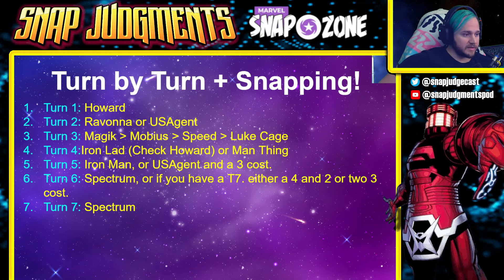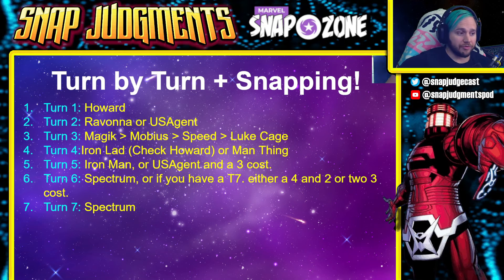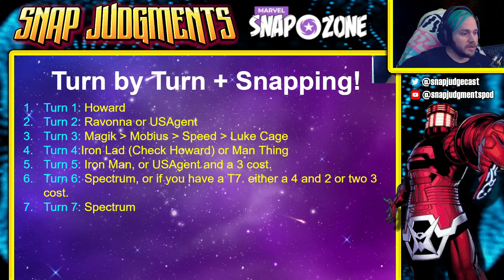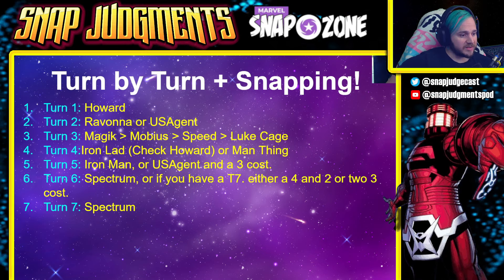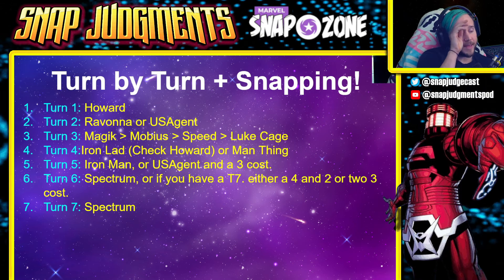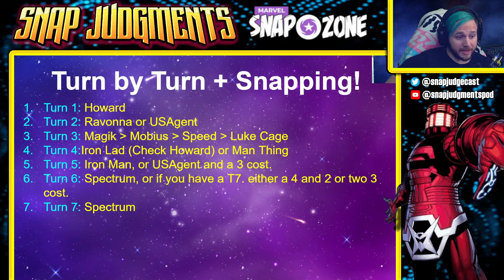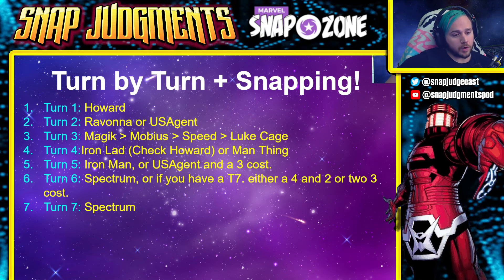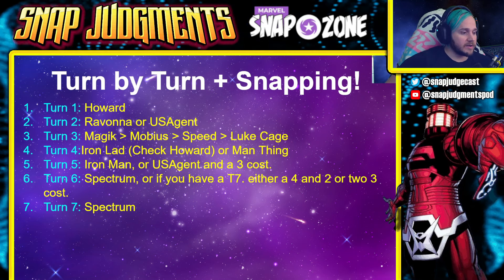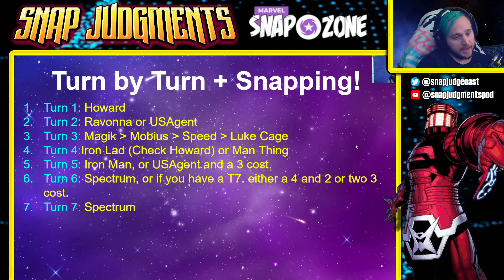Turn four: Iron Lad — remember to check Howard, that's why he's in the deck, so you can see what Iron Lad is going to hit. Or you can play Man Thing. Turn five: Iron Man or US Agent plus a three-cost card, doing a little mixing and matching. Turn six: play Spectrum, or if you have a turn seven preferably play a four and a two or a two and a three. Turn seven: Spectrum buffs up all those ongoing cards and you win the game.